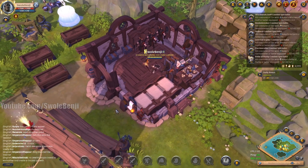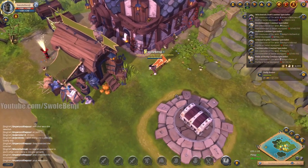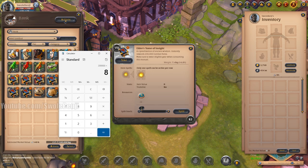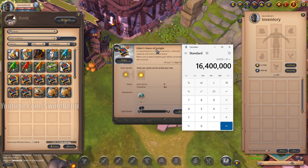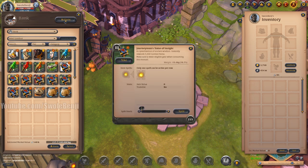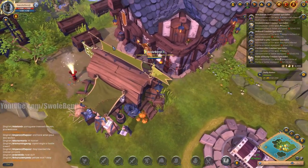Let me show you an example. I save all my fame tomes — here's what I've acquired in just about one month of gathering: 82 Elder's Tomes of Insight. Each one is 200,000 fame, so that's 16.4 million fame. 139 Tier 7 tomes at 100,000 each — that's another 13.9 million. 51 Tier 6 fame tomes at 50,000 each — that's another 2.5 million. That's almost an entire gear set to specialization level 100 in just one month of casual gathering — just a few hours a day, not even no-lifing it.